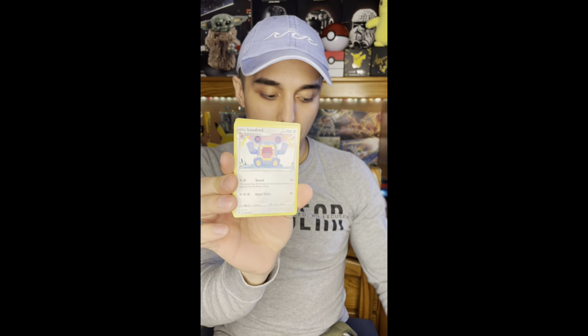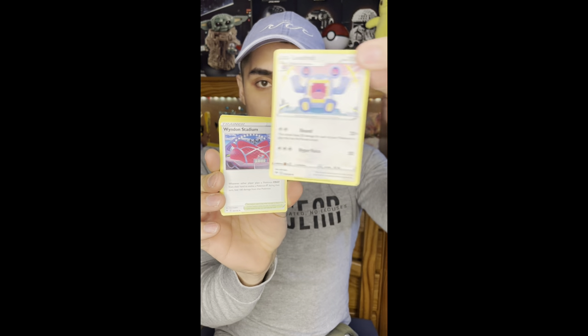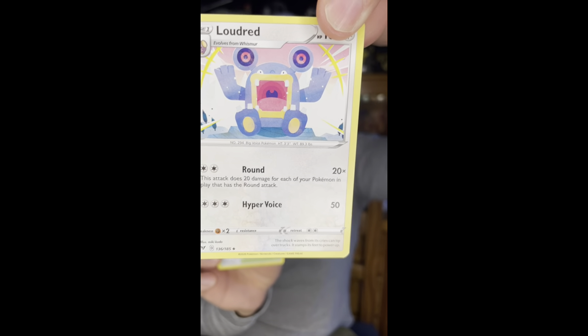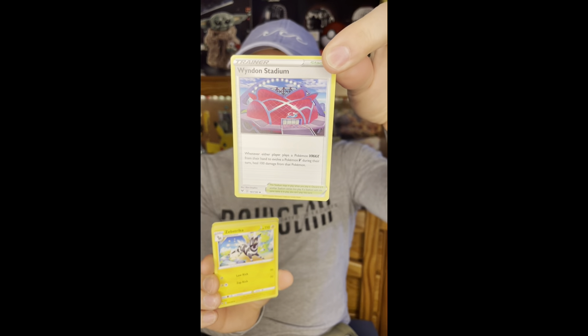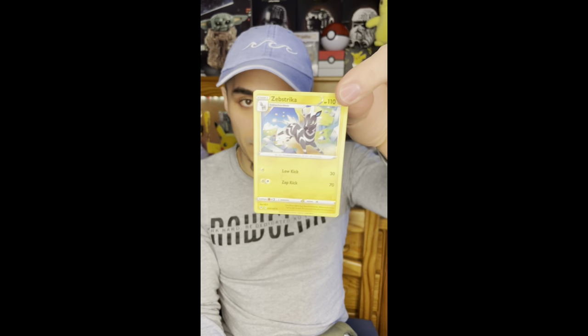Let's go - energy out of the way. Next card is a Loudred - looks cool, it looks kind of like a pixelated art, that's pretty cool. Next card is a trainer card - Done Stadium.